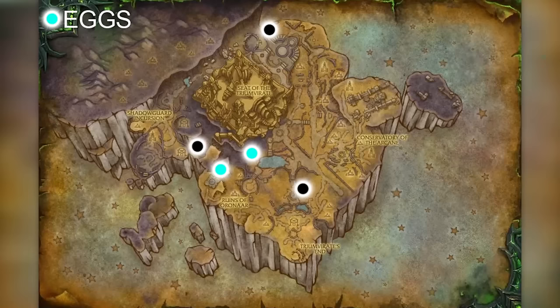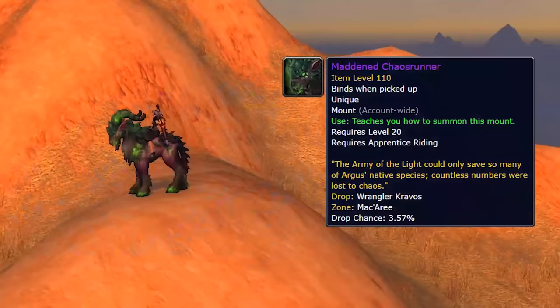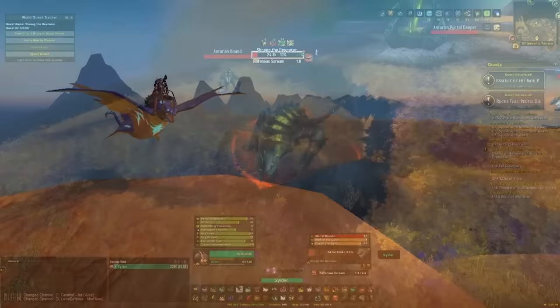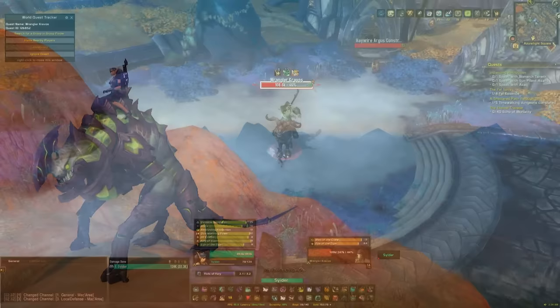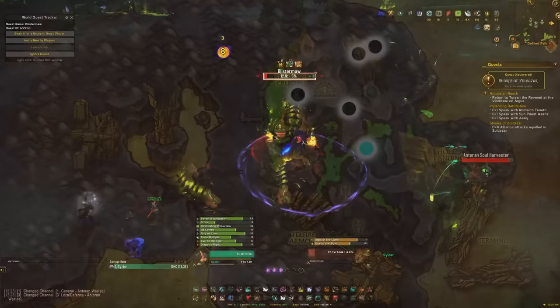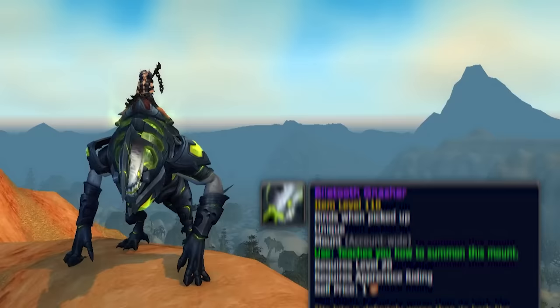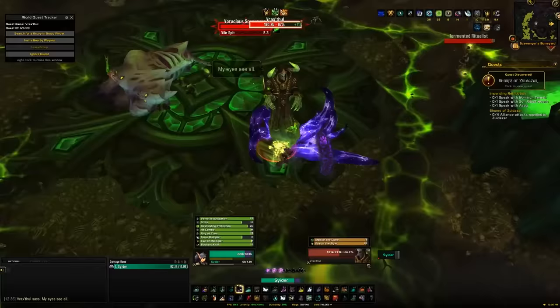In Eredath, Wrangler Kravos can drop the Maddened Chaos Runner, Venom Tail Skyfin can drop the Lambent Mana Ray, and Screeg the Devourer can drop the Acid Belcher. In the Antoran Wastes, Blister Maw can drop the Crimson Slavermaw, Houndmaster Kerrax can drop the Vile Fiend, and two rares — Priscilla and Vraxthul — can both drop the Bile Tooth Gnasher, so you get two chances at that mount. All of these can be killed once per day per character.